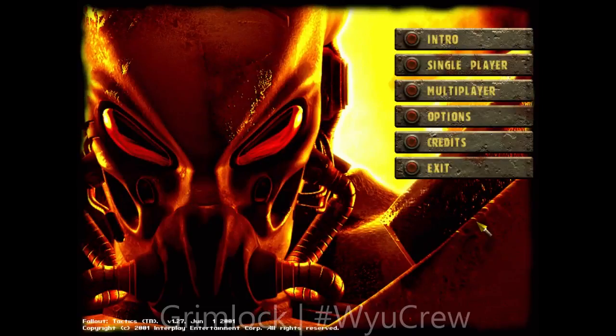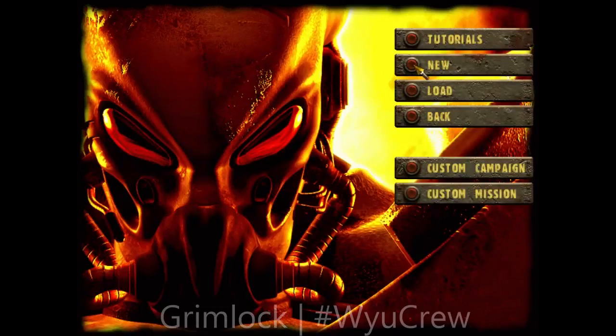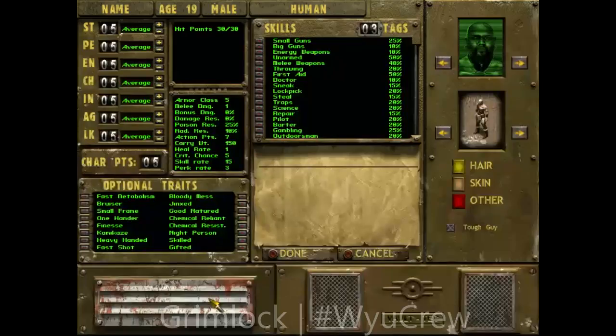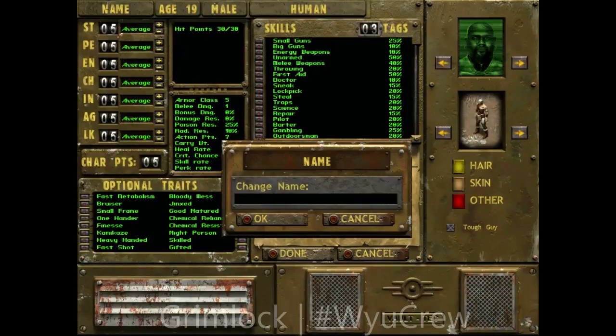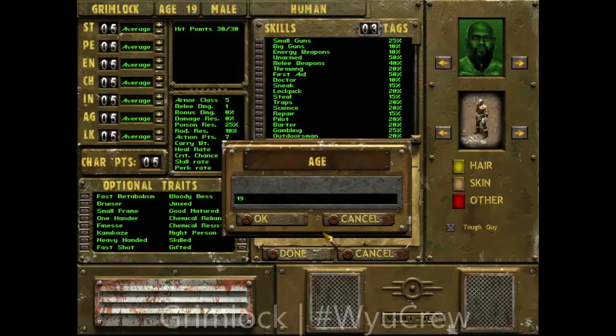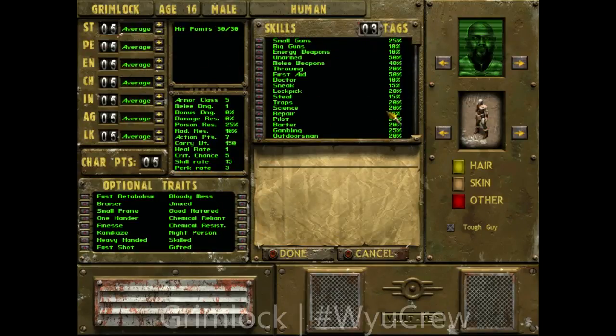I've only played the first mission on this by myself, so let's get to it. Single-player, new — you're going to create a character instead of modifying one. Of course, his name is going to be Grimlock. That seems like a very wasteland name. Age, we're going to hit 16, and of course male.